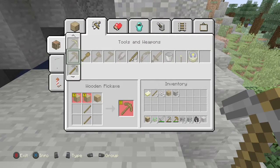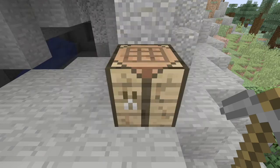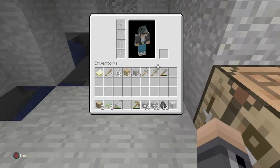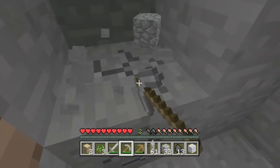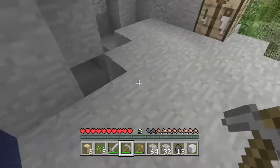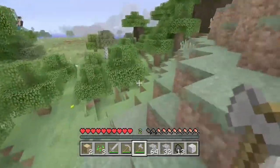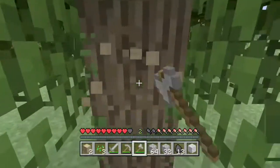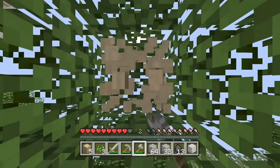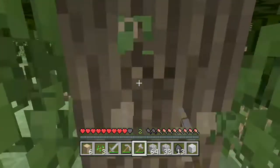Just enough iron to make a pickaxe. We're just starting off and we already got iron. Now we need an axe, a new pickaxe, and we're going to get some cobblestone back. We got a sword, a pickaxe, and an axe. Now let's check what time and day it is — the sun is going down, not up.